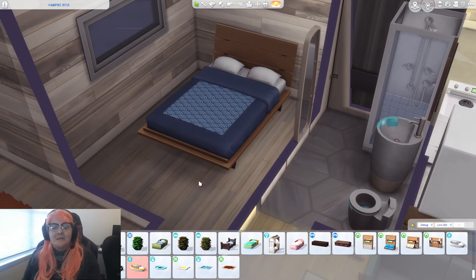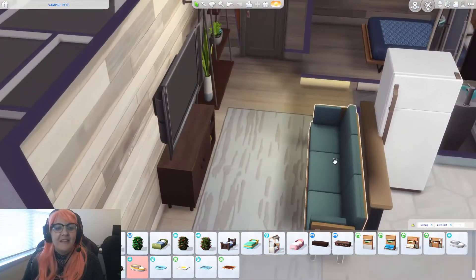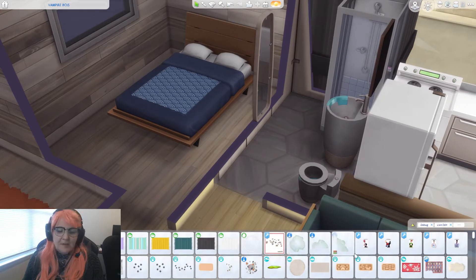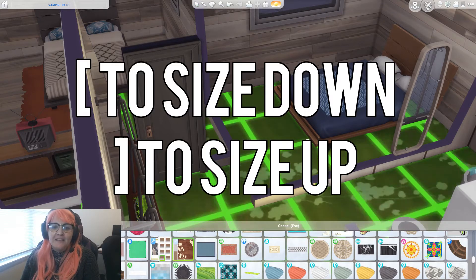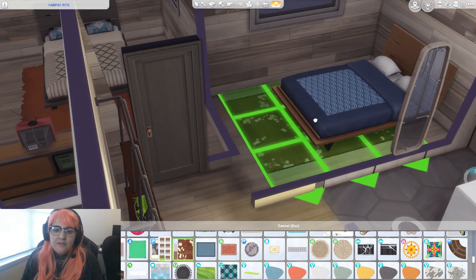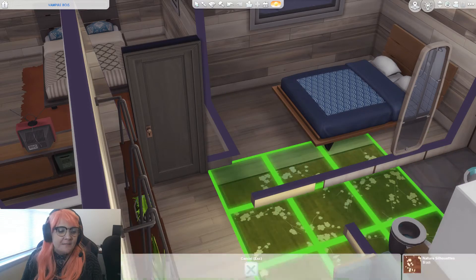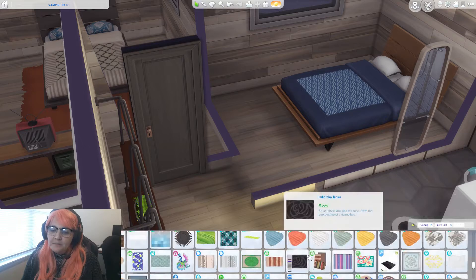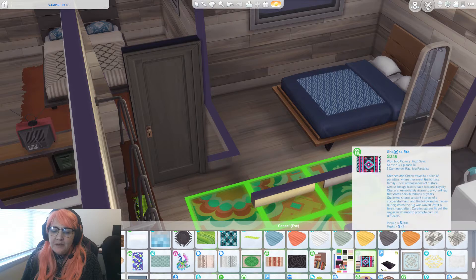It is absolutely always this chaotic when I am building or doing pretty much anything — that is me, I am chaos. You can use the bracket keys to size up or size down when you're building. I'm sure a lot of people who've been playing a while already knew that, but for somebody new to the game that might not know, it might help.